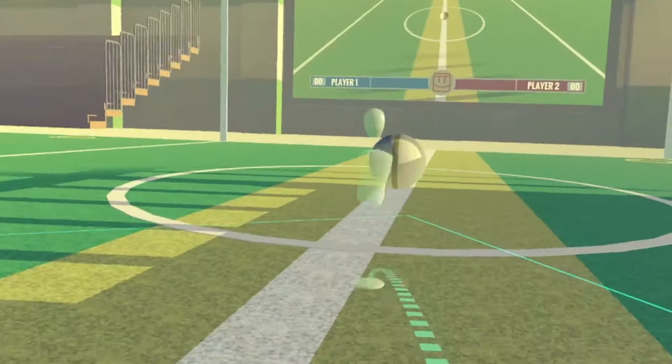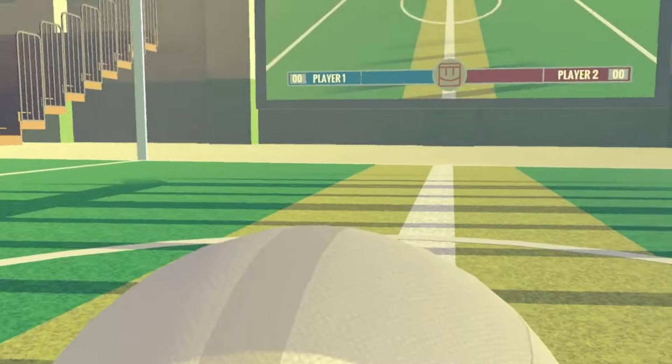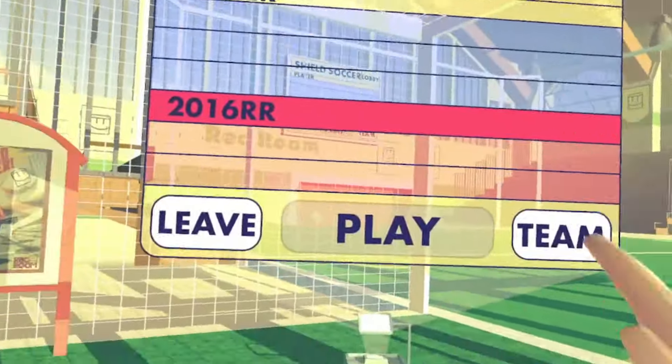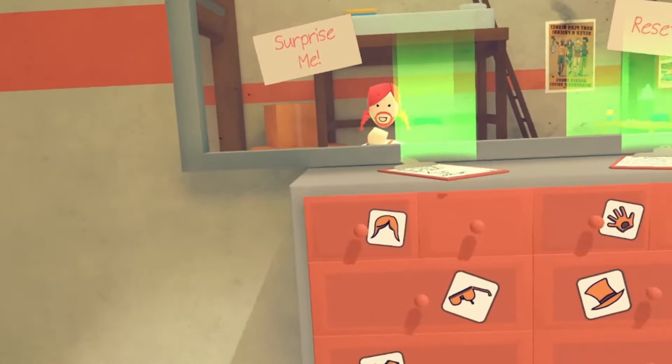Before soccer was a thing, they had shield soccer. So instead of hitting the ball with your hand or by teleporting, you would actually hit it with the shield. As you can see right here, it says 'Shield Soccer Lobby,' and then here's a drawing of it.